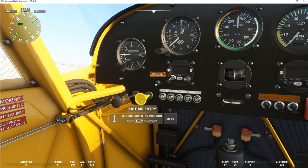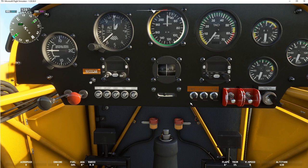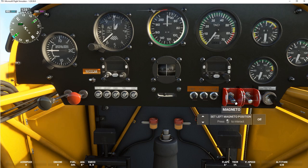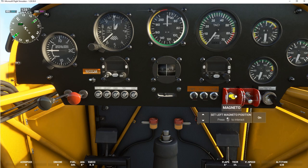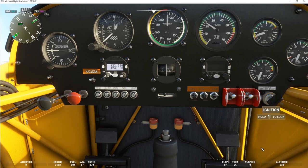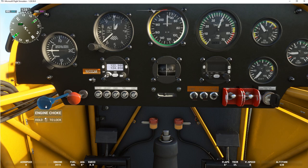Pull out the choke. You can let a little hot air in if you want. Put the strobe light on, put the avionics master switch on. Keep your brakes on, then turn on the magneto and start the engine. What I'm going to do now is throttle up and get the tachometer up to about 400 RPMs, make sure everything's working fine. Then push the choke in.